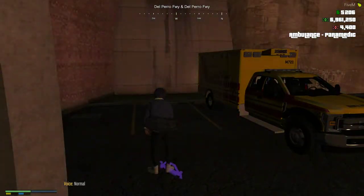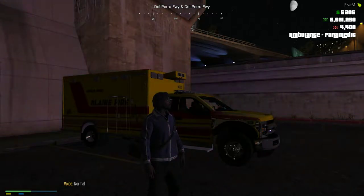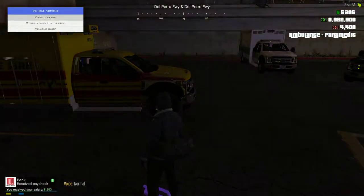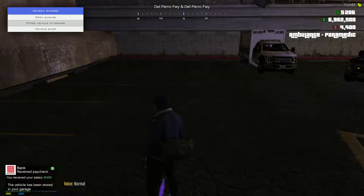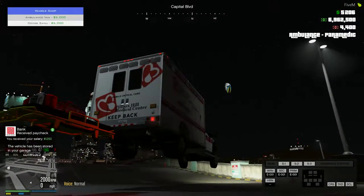So with the ambulances — or with EMS and police on the server — you buy your own vehicle and you store it at where you work. So if I go to store vehicle and shop, there you go, it's stored my ambulance. If I go to vehicle shop, you can see I can purchase an ambulance. That is an add-on for the ambulance.